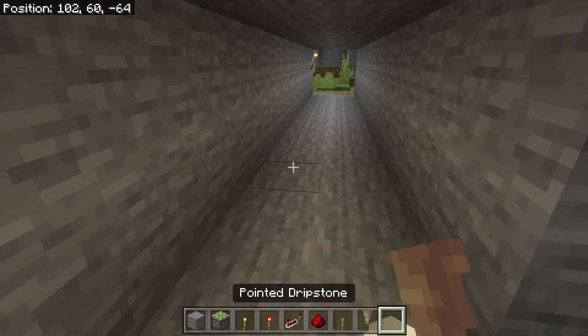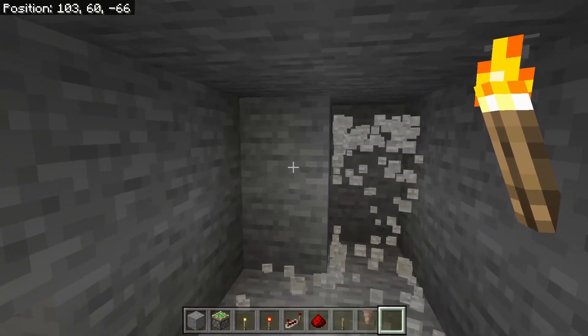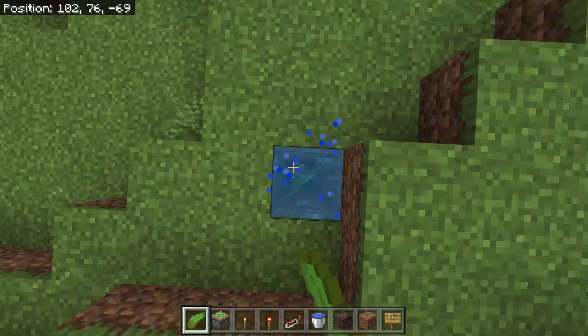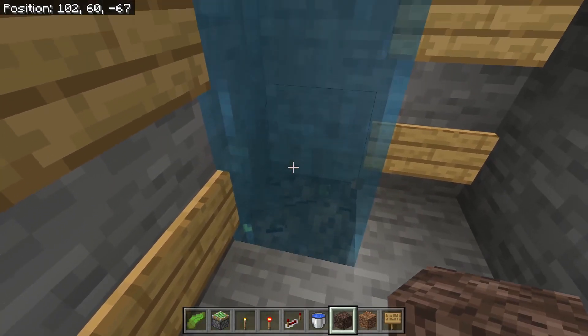I think Squeaky won't fall for this. I feel like she'll dig around it or something. Because that's what's going on - you can probably figure out what this is. To make sure these are all sore spots, you fill it up with some kelp, break the kelp, then replace it with soul sand.